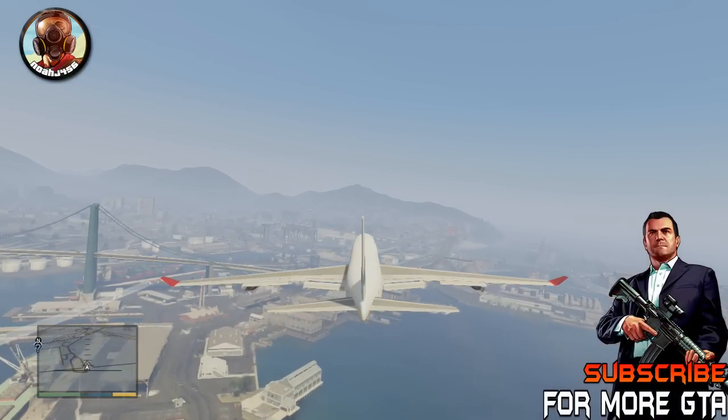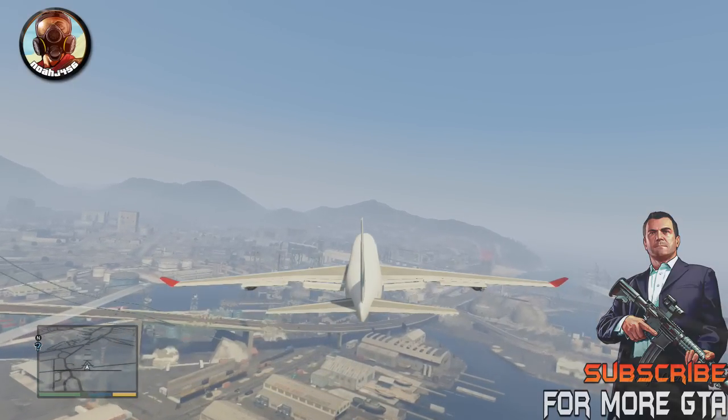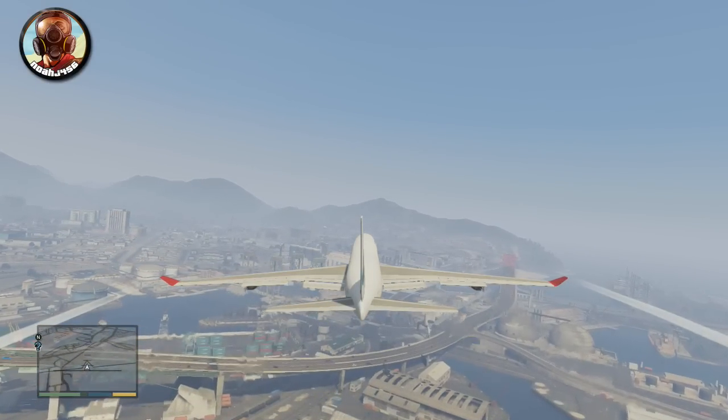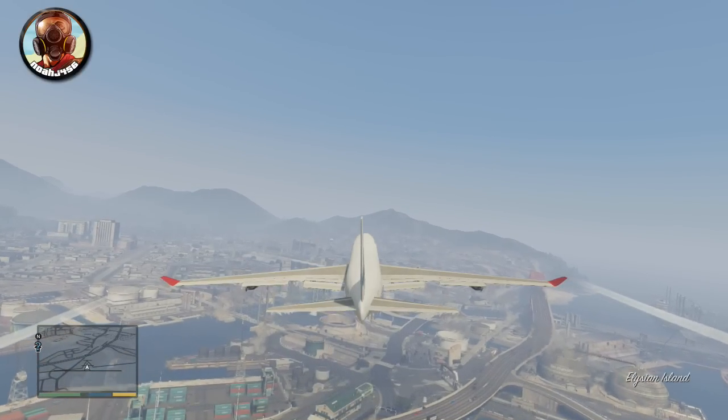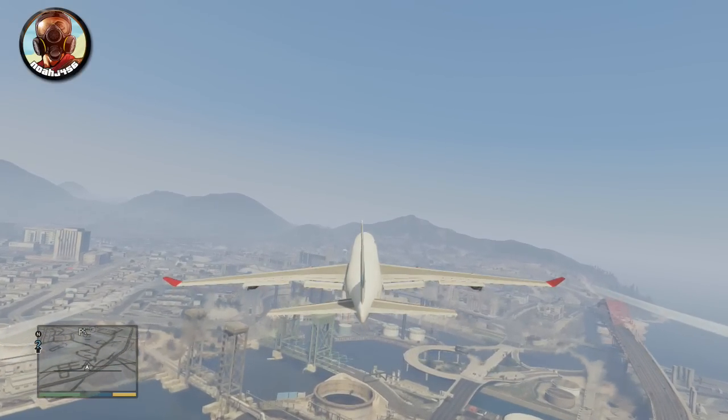The next thing up is the powerful bullpup rifle. We don't really know what this is or what it looks like. I'm guessing it's going to be something like a Barrett 50 cal maybe. It sounds like it's going to be a super powerful rifle and it sounds like it's going to be a sniper. So hopefully we get a new sniper — that'd be really, really cool.